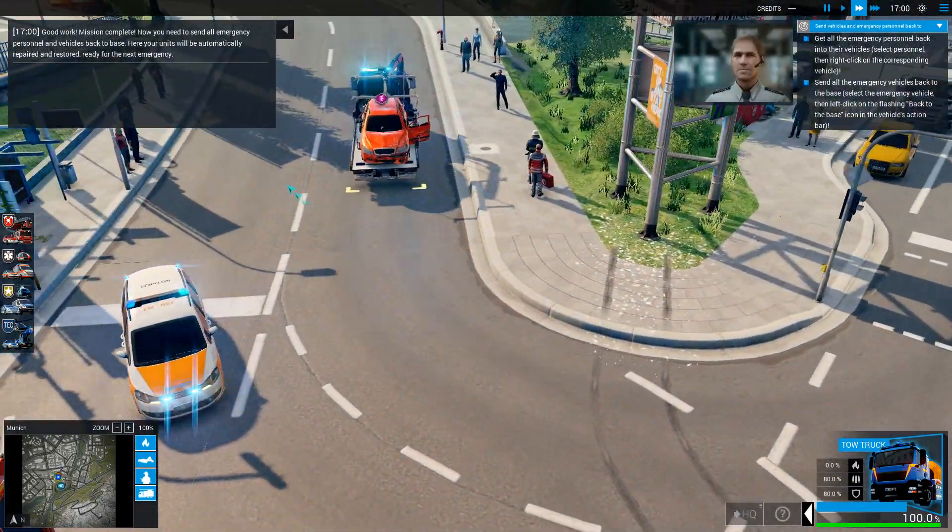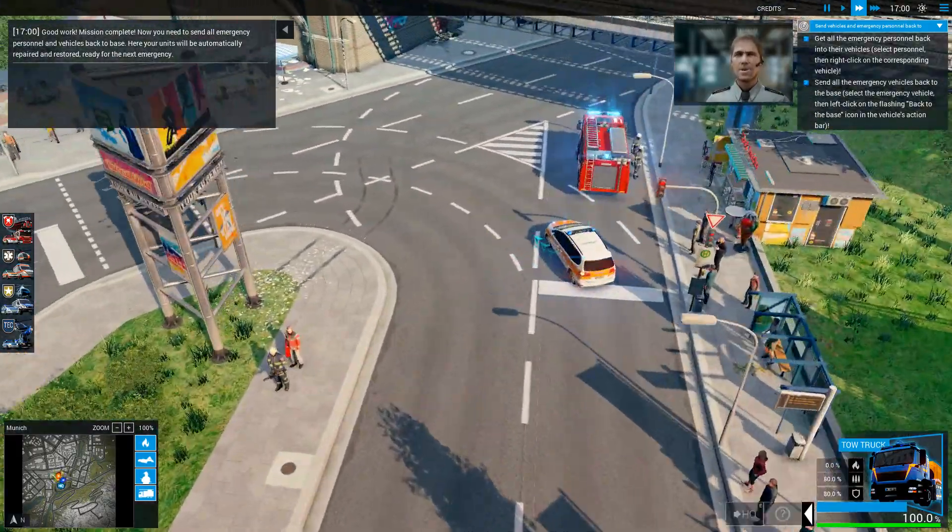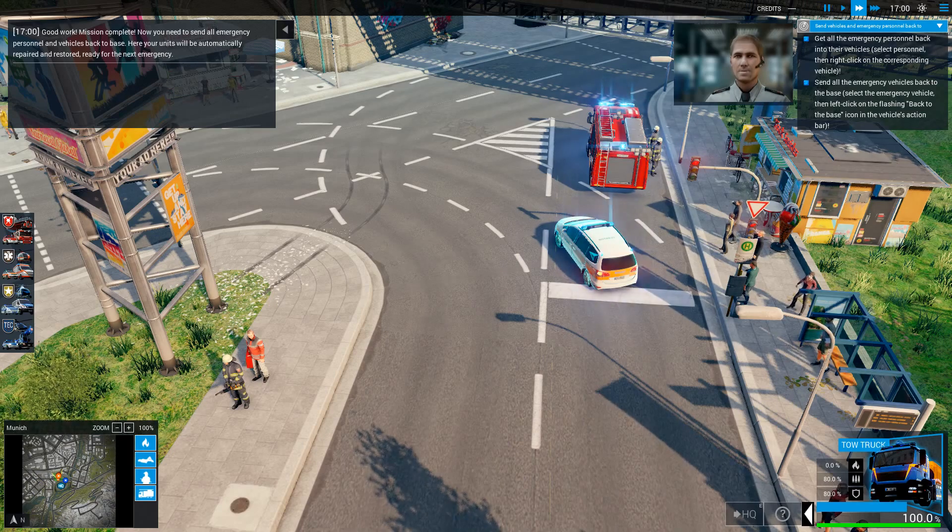Good work! Mission complete! Now you need to send all emergency personnel and vehicles back to base. Your units will be automatically repaired and restored, ready for the next emergency.